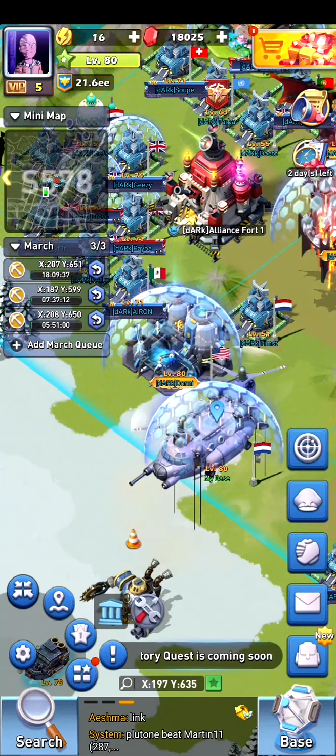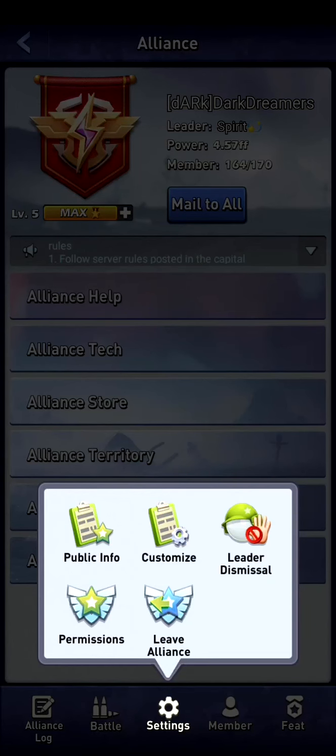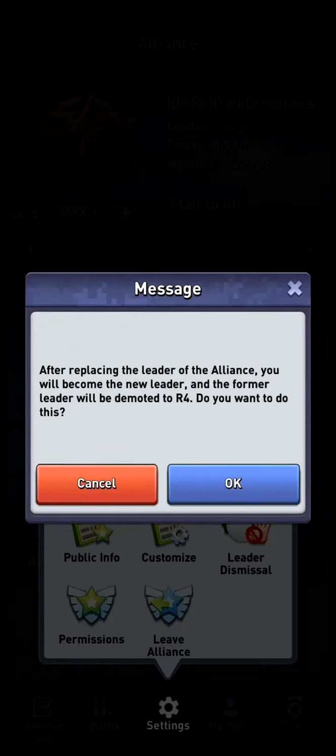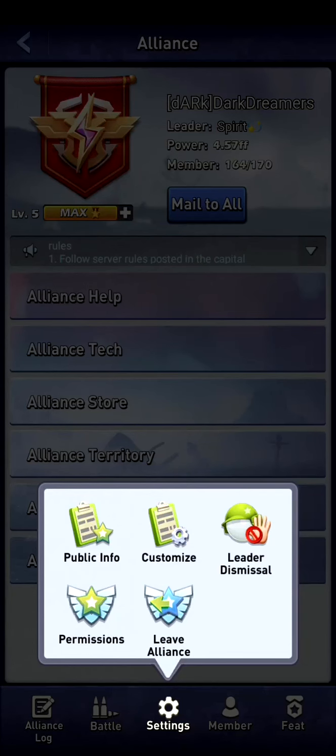Now go into the alliance menu. On the bottom you have Settings. You can go for a leader dismissal if they've been offline for long enough. If you want to demote the leader, they have to be offline for five days if you're an R4. If you're an R3, it's probably around 12 days or something like that.